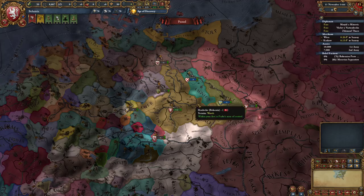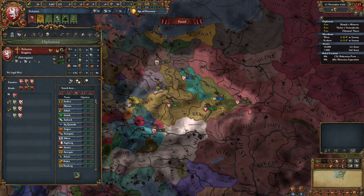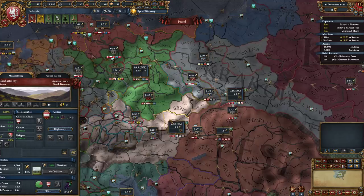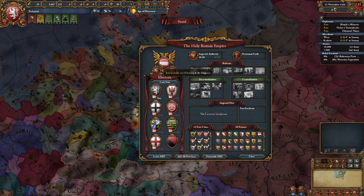So far our vassals are nice and loyal, so we don't have any issues there. It's a little hard to see the army numbers - I may have to mess around with the UI scaling between episodes. So who are we rival to? Denmark, Hungary, and Poland. That is unfortunate because I would have liked to be friends with one of them, but this does mean we could be friends with Austria. Austria could enforce claims against us - I think they actually get a CB at some point.